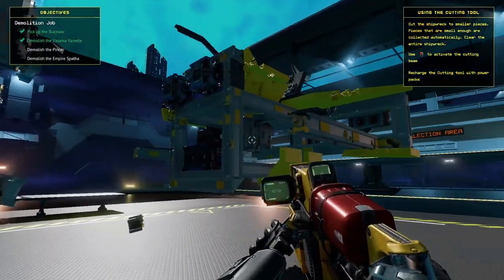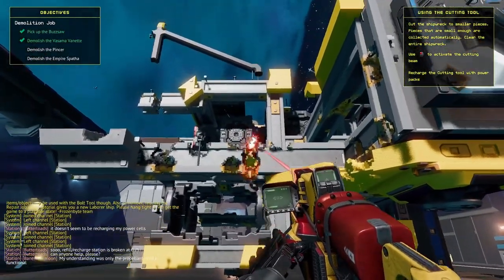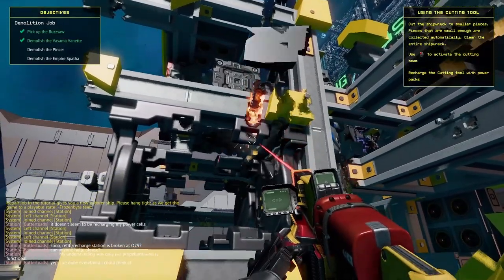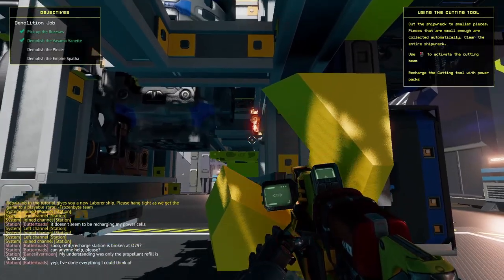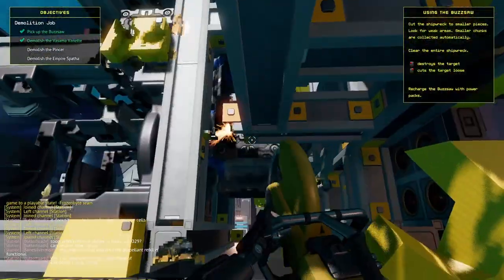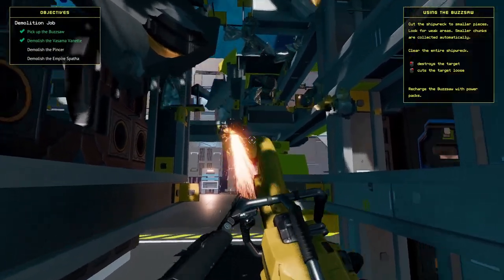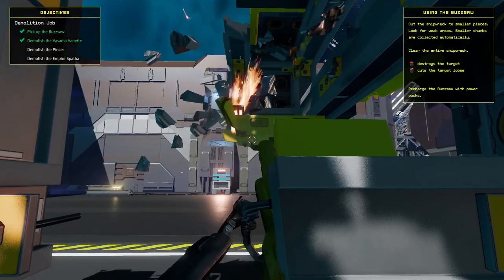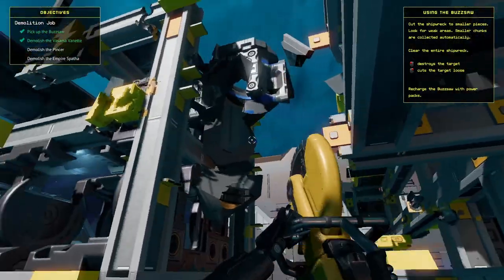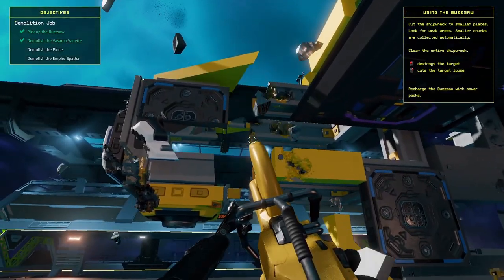The thing I'm really liking about this: games like EVE or Elite, you're kind of just in the ship. Elite just brought out Odyssey where you can leave your ship, but it's all a bit of an afterthought. This game seems to be getting it right from the get-go. You can see the bigger chunks coming from the buzzsaw versus those smaller bits. Let's chop that all apart — I think that's pretty much disconnected.